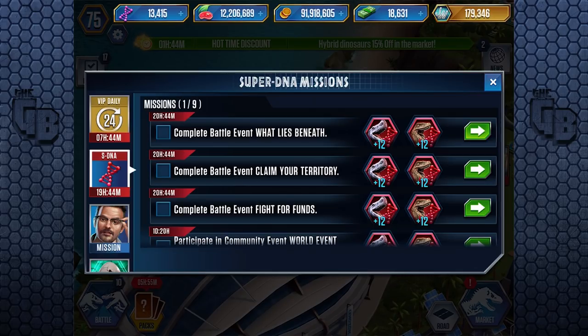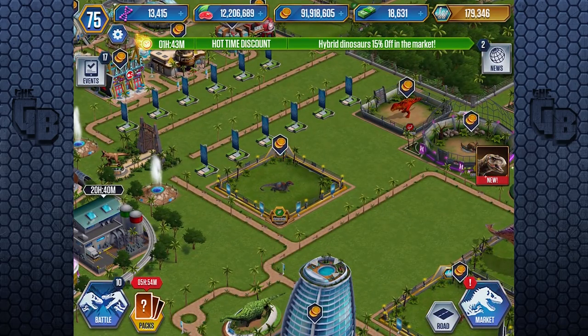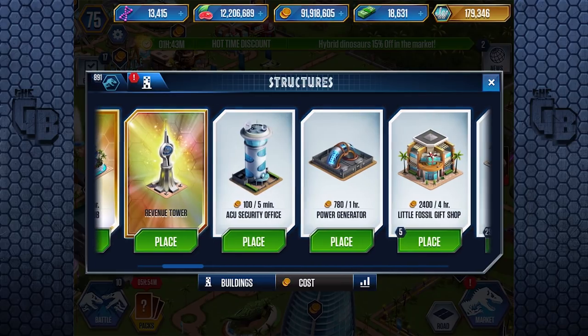Oh, a mission — buy five new buildings and place them for 22,000 food. Should I do that? I'm going to do it. We're going to do a mission — I'll go to the market. I haven't done any of these in ages. Let's go to buildings. Let's not place any of that down. Oh, we've got one to place for free.